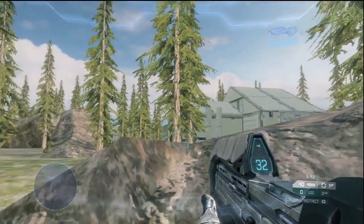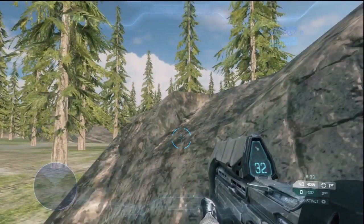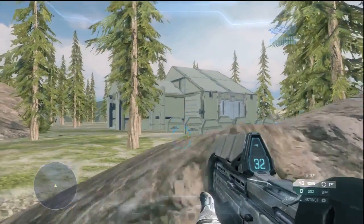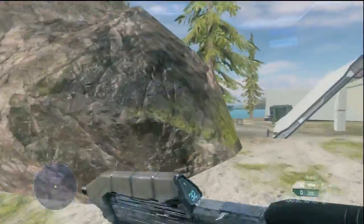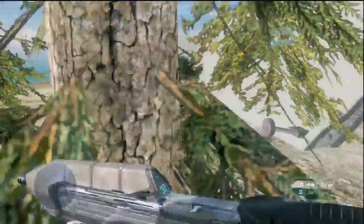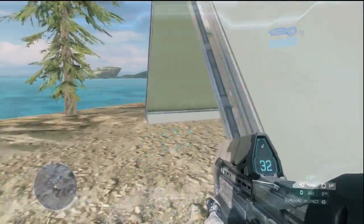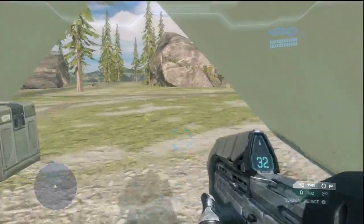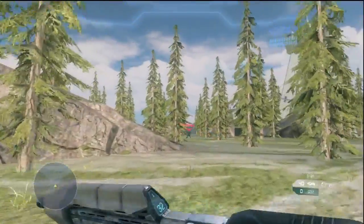The sniper rifle is one of the better hidden weapons. There's the sniper rifle, rocket launcher, sticky detonator, and binary rifle — those are the four hidden guns on the map. The other weapons are pretty easy to find; you'll find weapons next to crates in the middle of nowhere. If you're just in the middle of a forest, you'll find weapons next to crates, or you'll find weapons in buildings. You kind of have to scavenge around.